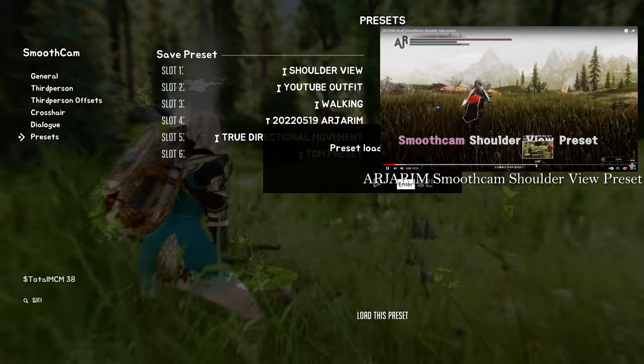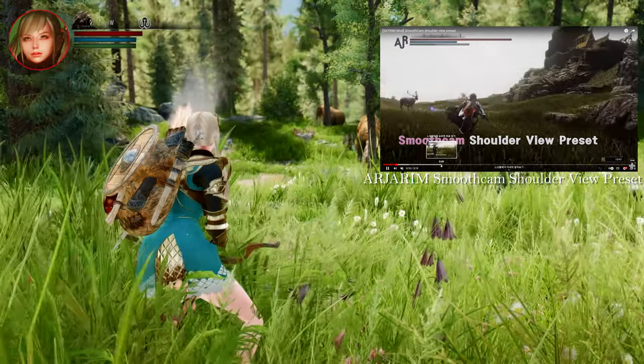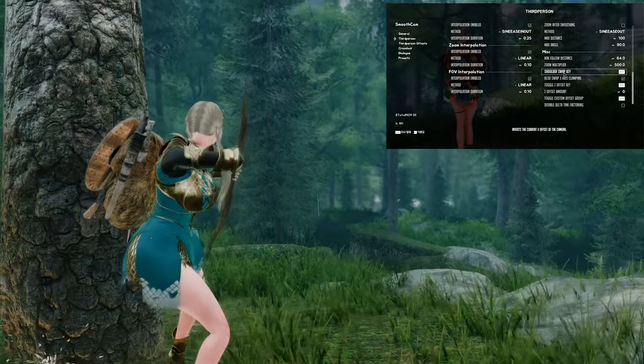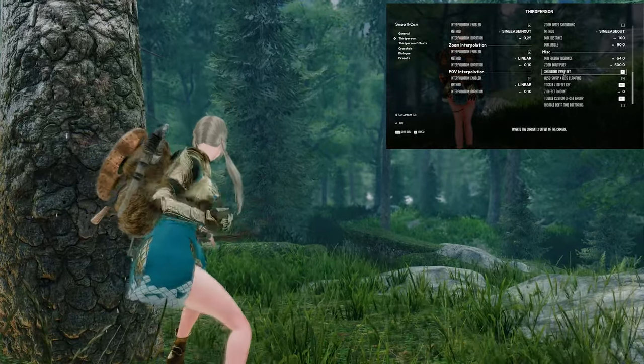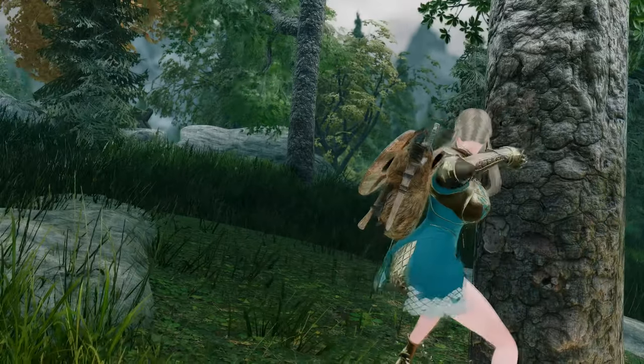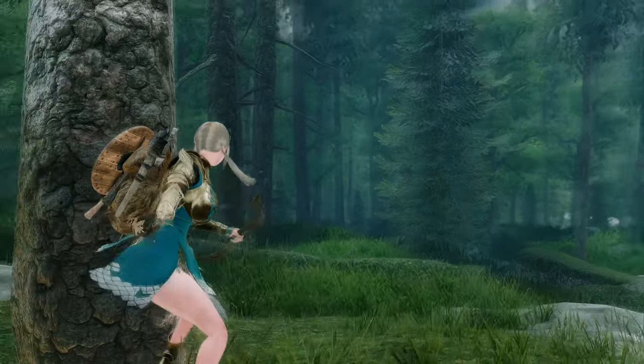Let's apply shoulder view camera via Smooth Cam and set the character to position on the left or right. If you set this up, you can see the enemy accurately no matter where the enemy is or what distance they are from you, and you can shoot arrows accurately because the character doesn't cover the enemy.